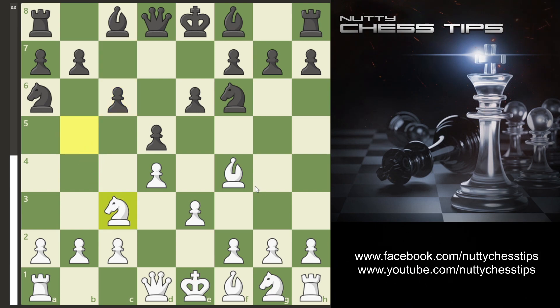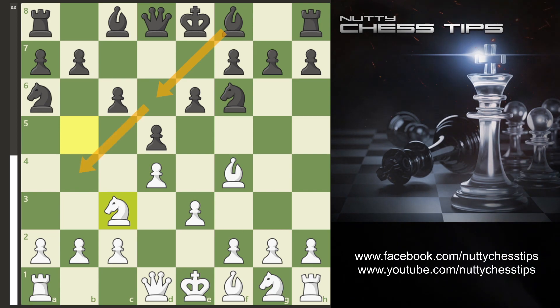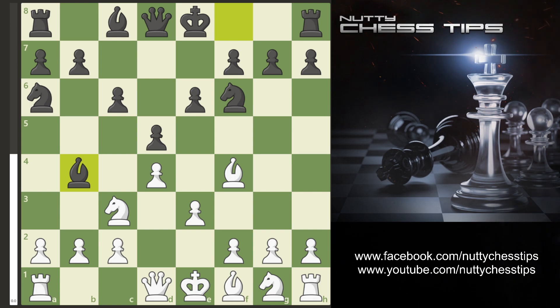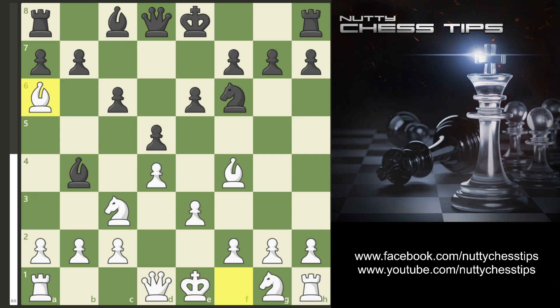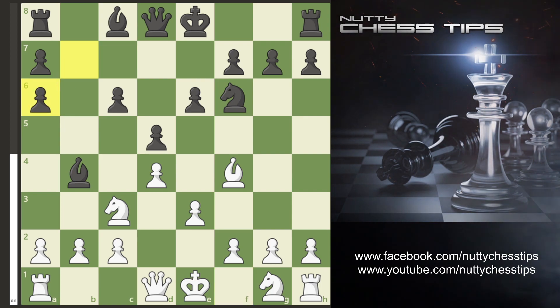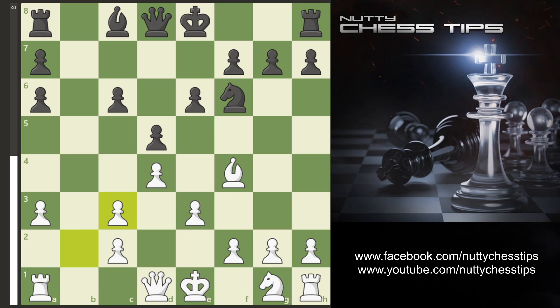Now the most common moves I've seen in this situation are Bishop D6 and Bishop B4. First off Bishop B4 — I had this over the board in a cup game when I played for fleet. In this situation I just recommend taking the Knight on A6. When they take back we simply go A3 threatening the Bishop. They usually take the Knight on C3 and now we take back with the B pawn.